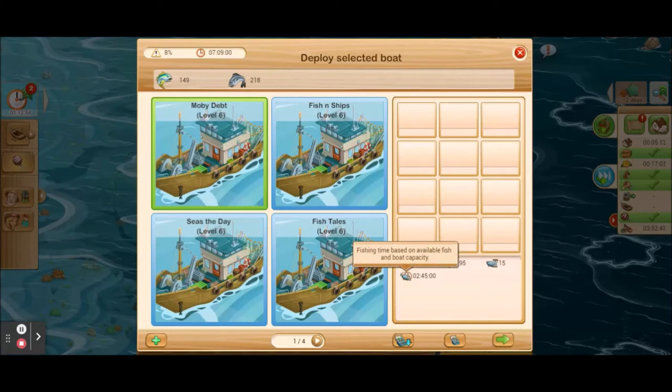This boat catches 15 fish per hour and will fish for two hours and 45 minutes. So the boat leaves the dock, travels to the pool, sits there for two hours and 45 minutes catching fish at 15 fish per hour. If I do the math, 15 times 2.75 gives me 41 fish. So in two hours and 45 minutes I catch 41 fish, and the total trip takes seven hours. That's not very good — my boat can hold 195, but I'm only bringing in 41 fish over seven hours. We're going to talk about how to reduce travel time and also increase the fish caught per hour.